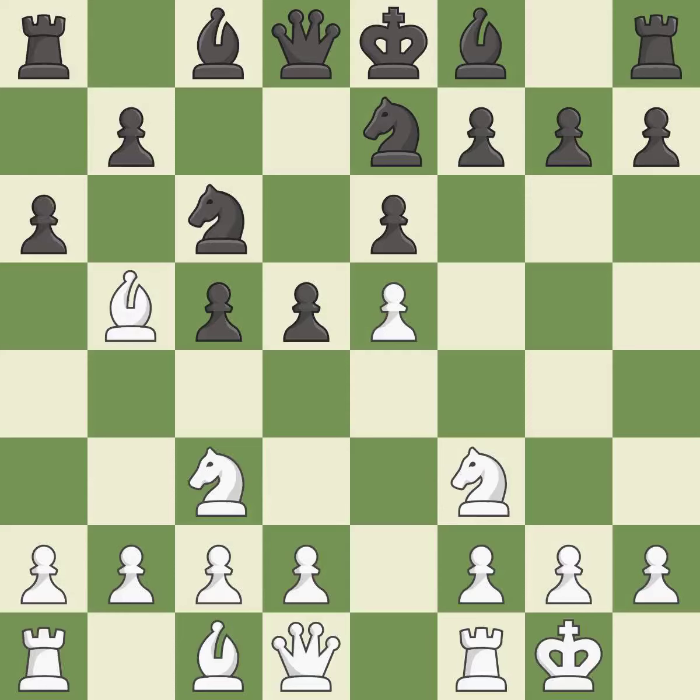The opposing bishop is kicked by a pawn and must now move or be captured — it is good. This maintains the balance in material with a good trade. This is the only move that works — it is a great move. Recaptures — it is best.